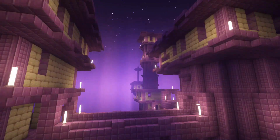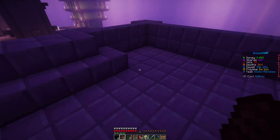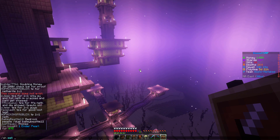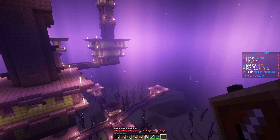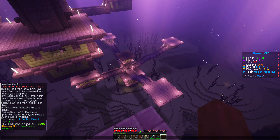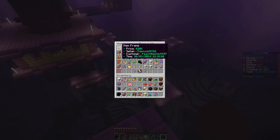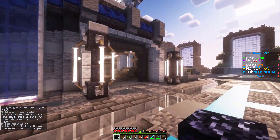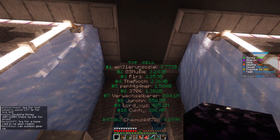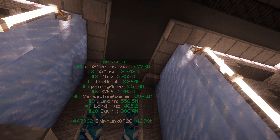Moving on to our next topic, we have item frame hunting, which is a method that uses anti-duping mechanics on the server to make money. The server disabled crafting of item frames since you can use them for duping, which now makes them a valuable resource since you can only travel to end cities for them. As you can see, I listed this item frame for about $20k and it was purchased within moments. This method usually makes about $20k to $40k, though I have gotten lucky and sold them for upwards of $300k to $350k.